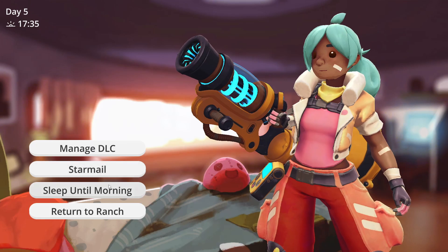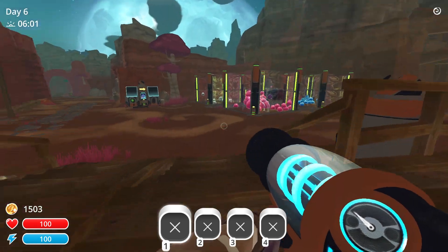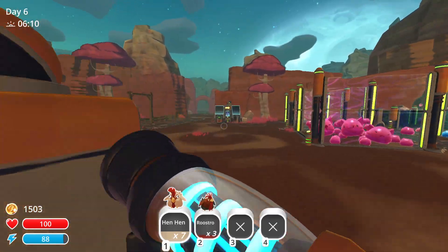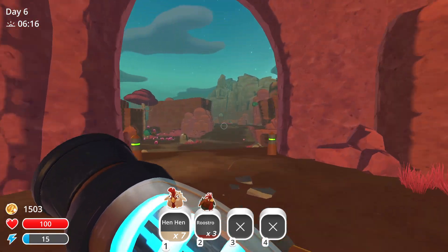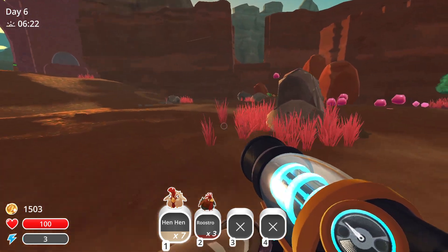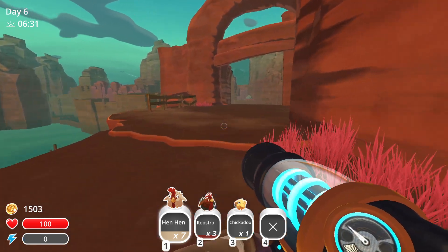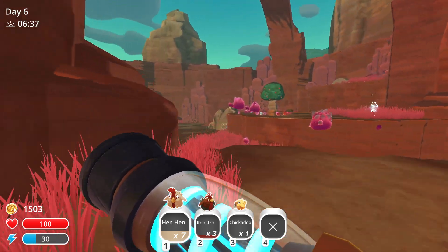This episode still does not end here because we need to sleep until morning, then return to the ranch. Now we have all these hen hens and roostros, and we have to run as quick as we can to the Gordo or Gardo or whatever the frick it's called — the Tabby Slime. I thought I saw a chickadoo but I guess I was just imagining things. Chickadoo, thank you. Really appreciate your sacrifice for the greater good of humanity — and that's exactly what this is.